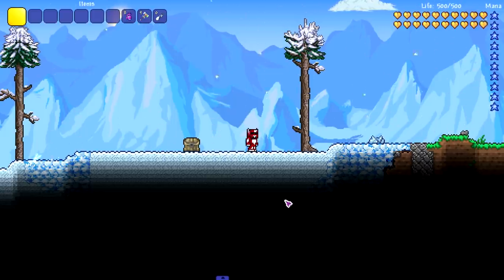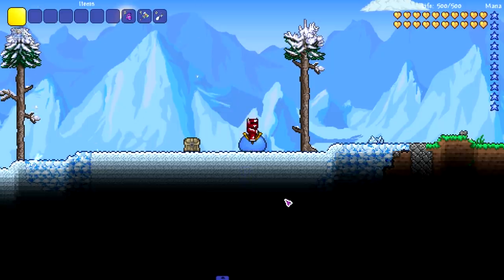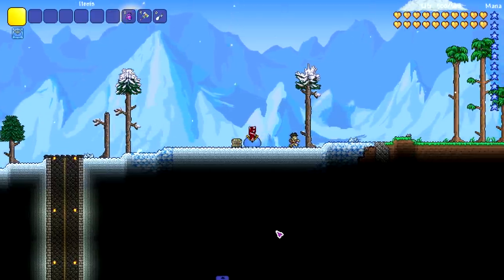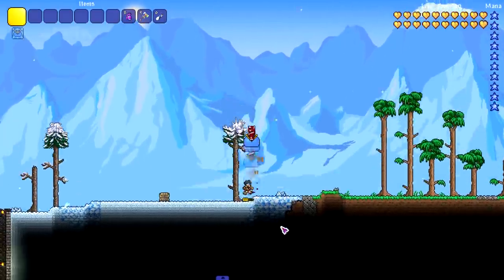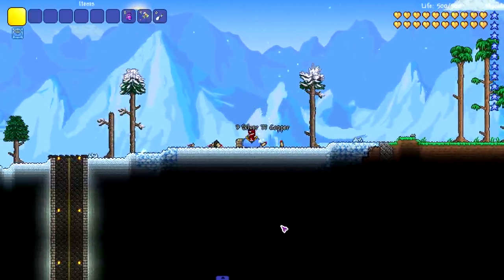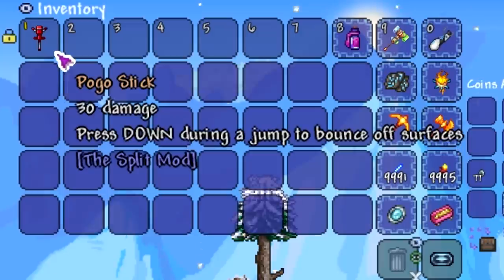What does a pogo stick do? It bounces you up and down. What does the slime mount do? Same thing, but you go ten times higher. The slime mount does something really cool where you can actually hurt enemies. There are a couple strategies to use this to kill some bosses — I think the Eye of Cthulhu is one where the slime mount strat is really good.